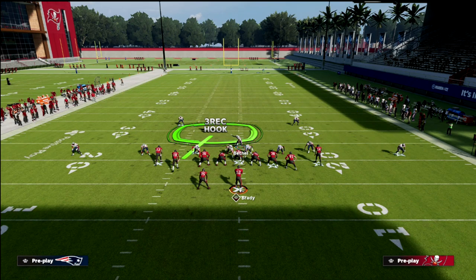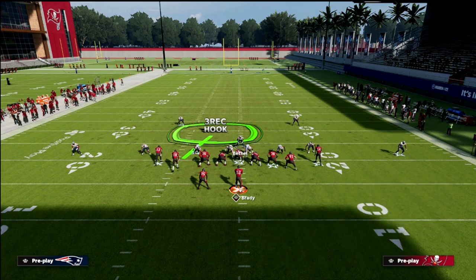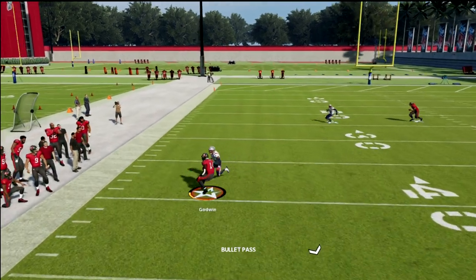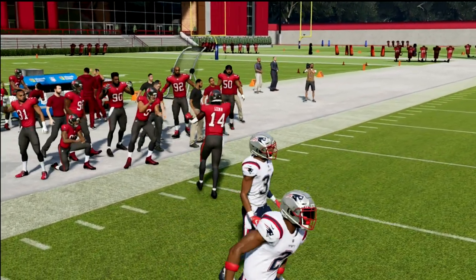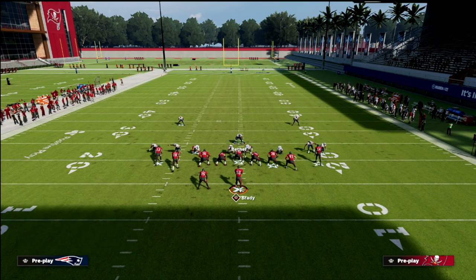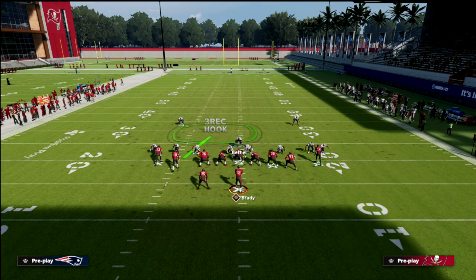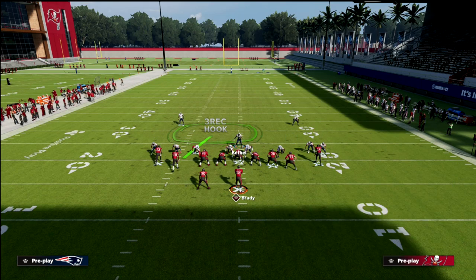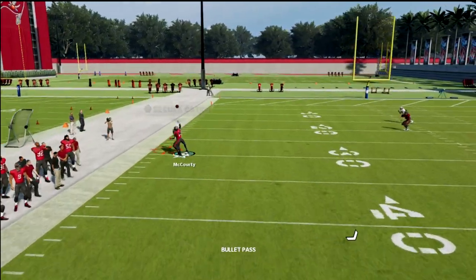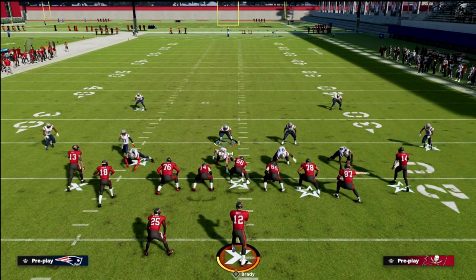Let's talk about mesh spot — another really popular play, and what it's really built around is the post. The outside third is in a good position to hang with that, and I want to reiterate that's you — you can user that. You can user it because you have so much underneath help: two vertical hooks, two clouds, and a three-rack — five underneath zones. So if they run a concept like mesh spot and you need to carry that route, you can.